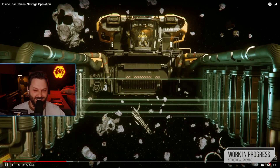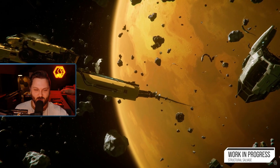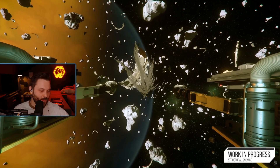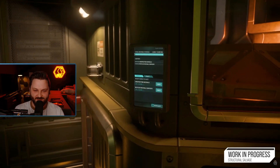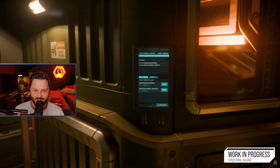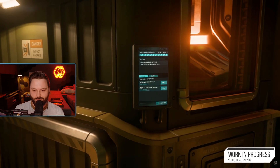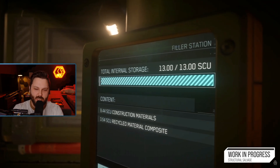You then switch to disintegration mode, which disintegrates those parts and draws them into your salvage ship as construction material, then through the grinder and into internal storage. From there you can move it out through the filler station into cargo boxes. The internal storage is one of the great additions here — it's basically a temporary buffer between gathering the material and putting it into cargo boxes.